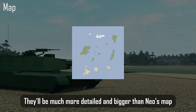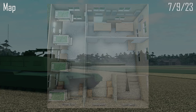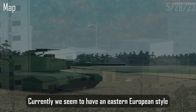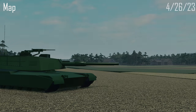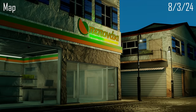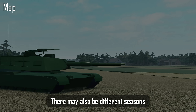Moving on to the maps, they'll be much more detailed and bigger than Neo's map. We can infer the map will be similar to Neo's — an archipelago with different weather on each island. Some buildings will have interiors, and they are also destructible. Currently we can see an Eastern European style, and there appear to be clouds with possibly different seasons as well.